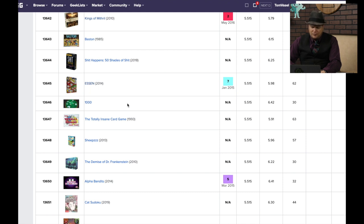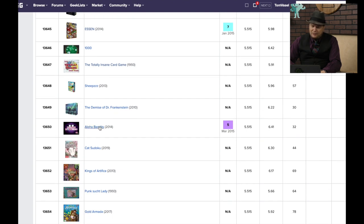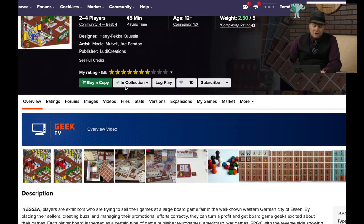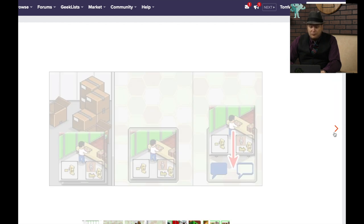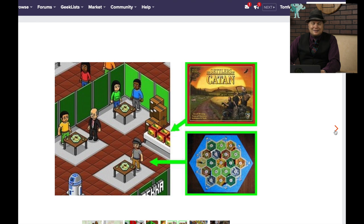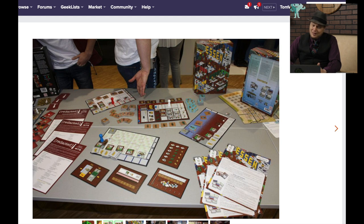Essen — that's kind of a low ranking for a game named after Essen. It's about running booths at a convention — getting people to come and play your games and selling games. It has 16-bit artwork for no reason, but there are actually really good mechanisms to it. I thought it was a fine game — it's just really trapped by its theme. It's a really small theme for the game, but I liked it.